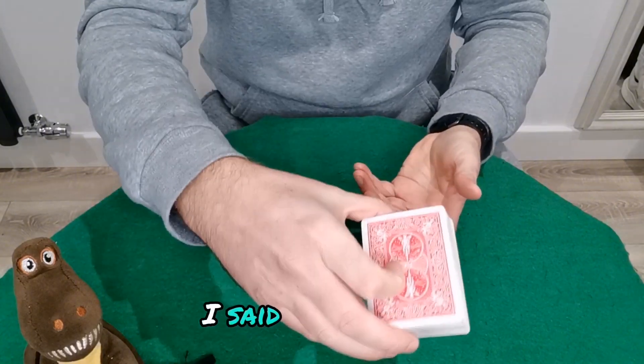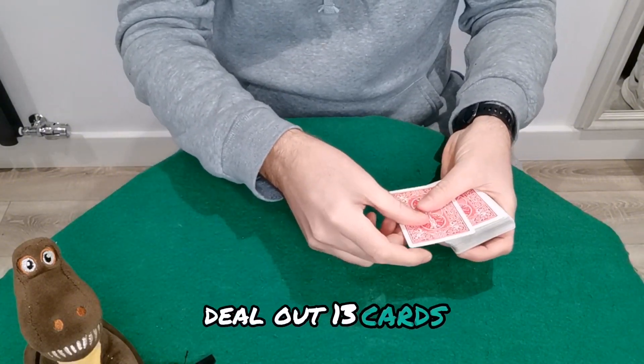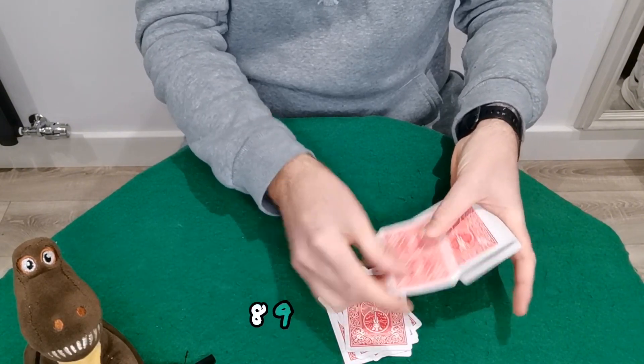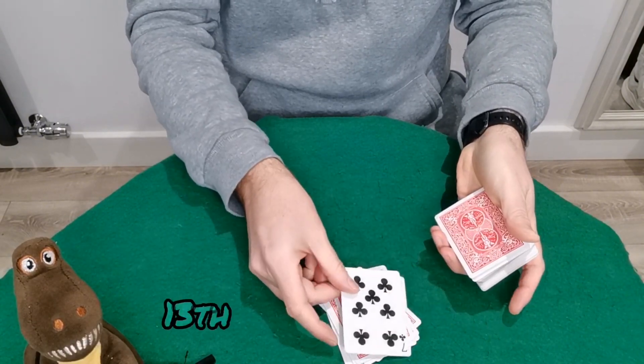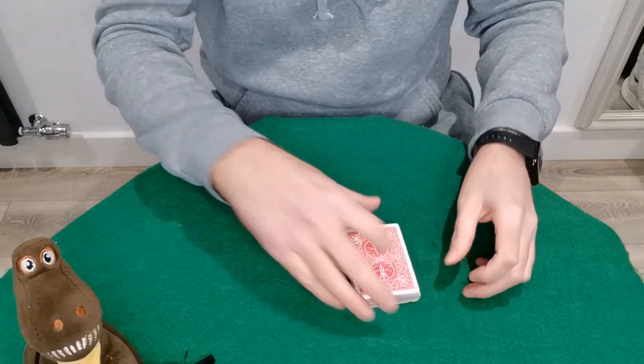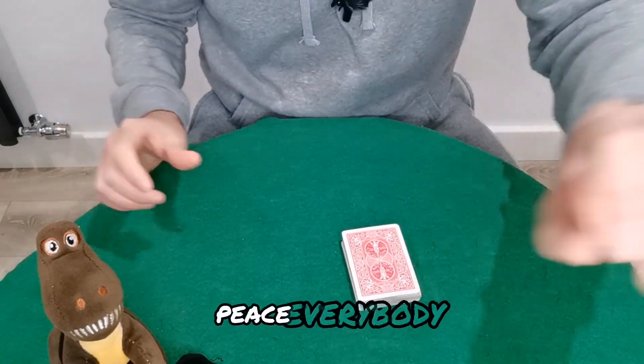You'll say, 'Oh yeah, I forgot — you're magic! Deal out 13 cards.' One, two, three, four, five, six, seven, eight, nine, ten, eleven, twelve — the 13th card is their card. I hope you guys enjoyed this one. If you did, please consider subscribing. Until next time, Martin Legend and the magic mascot — peace everybody!